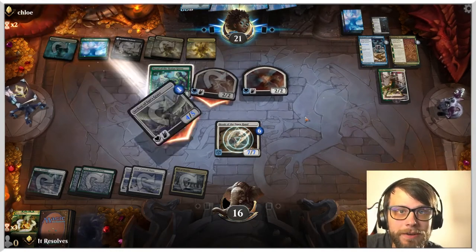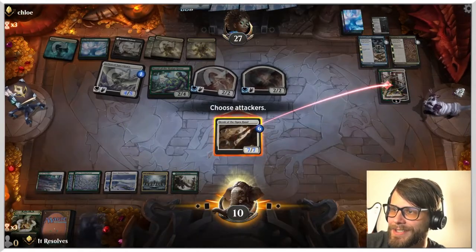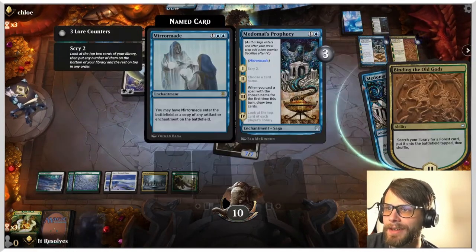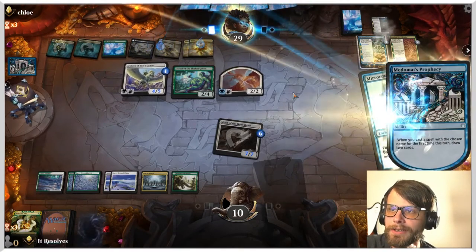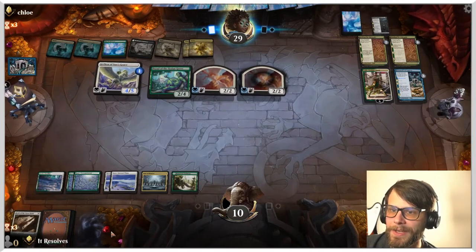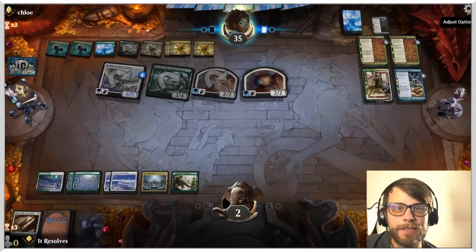If you hear a dog barking in the background, that's my dog. We are not getting there — we just keep drawing lands, which is so unfortunate. I think this is just a situation of bad draws, but it's okay. They've got eight damage on the field and even if we draw a creature there's no way we can deal with all of this. So I'm going to go ahead and concede, guys. Let's jump into game two.